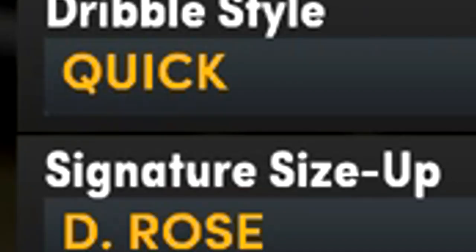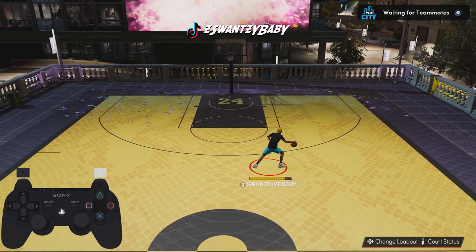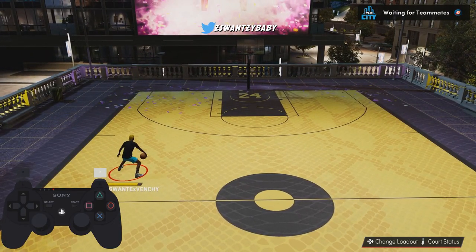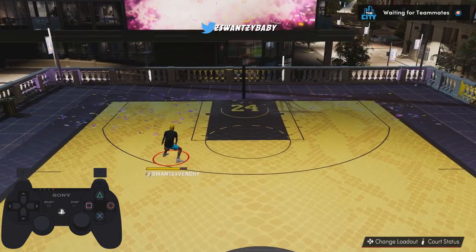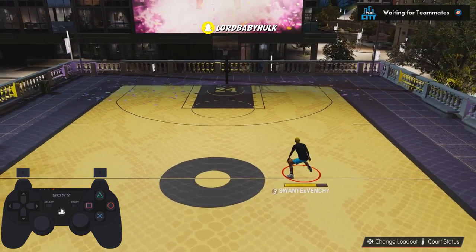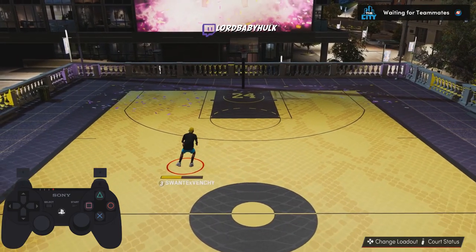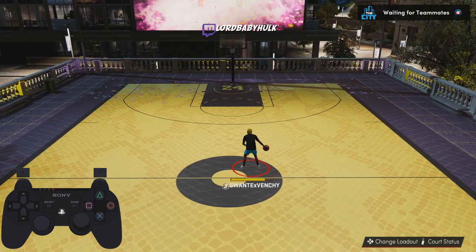My dribble style is Quick. To do this move y'all see all the stage players doing — this fast little speed boost — that's dribble style or no, this is Signature Size Up: D Rose. It'll be on the screen. This is the D Rose Signature Size Up that everybody loves. I'm in a little lag delay especially with my controller, but that's the D Rose.